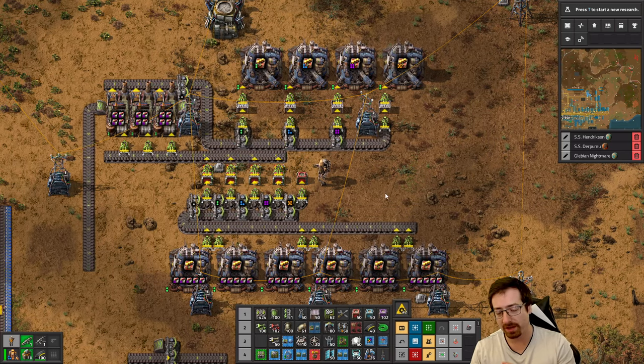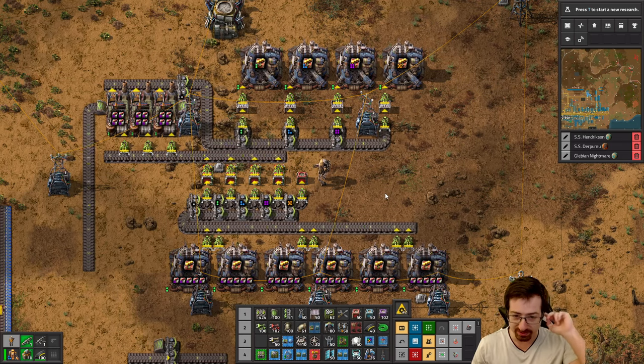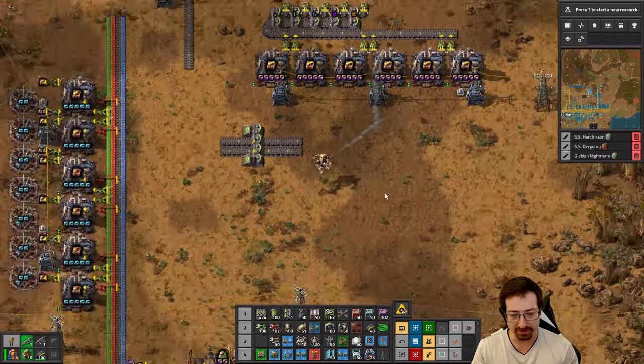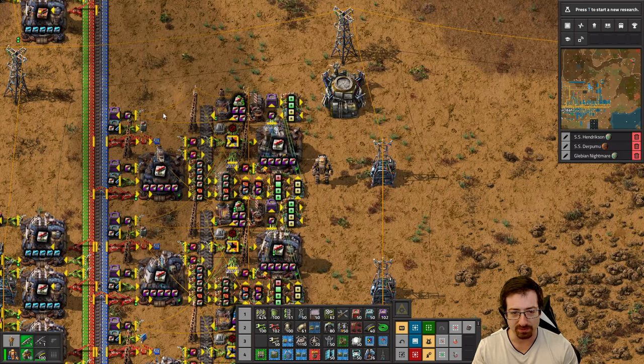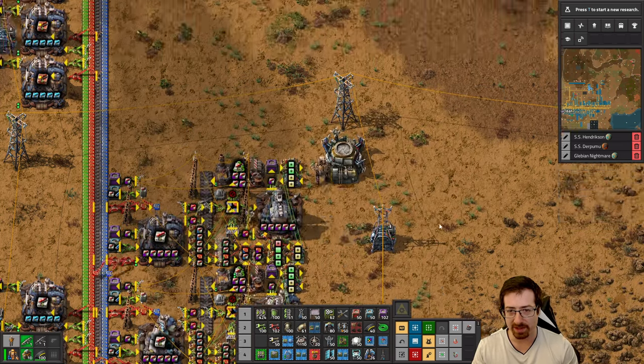I've been working a little bit on the Gambletron 4000. I think we're going up to the whole next level, because this is a totally different thing than the Gambletron 3000. The Gambletron 3000 is beautiful, and it's been doing what it needs to do, though I have too many of these getting crafted for this guy to keep up — but that's a different problem.